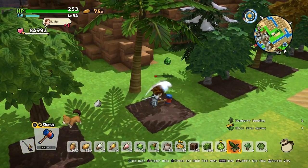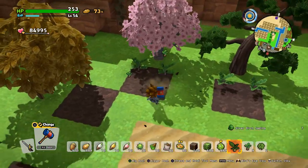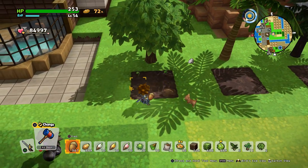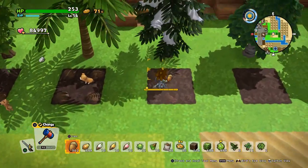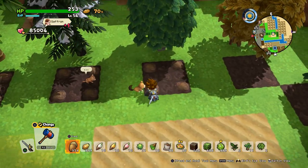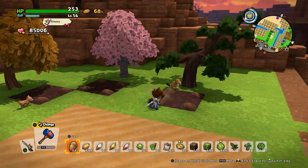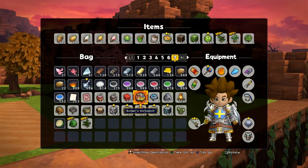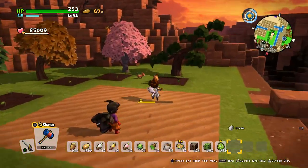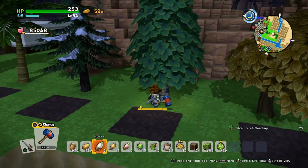We have a silver birch sapling and the palm tree sapling — still missing the cedar one. Let's try again. Maybe the cotton plants did something, but normally the seeds will grow into the type of tree right next to them. I don't know if the cherry blossom tree and this pine tree will work — I have no idea. Where is my cedar sapling?